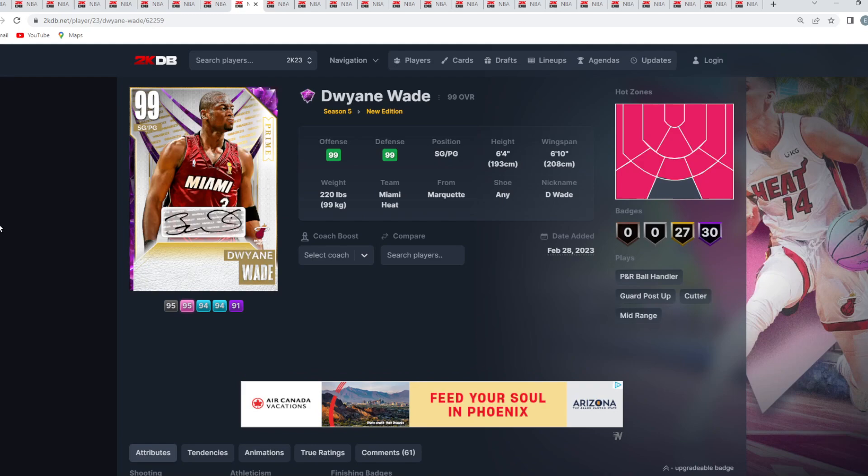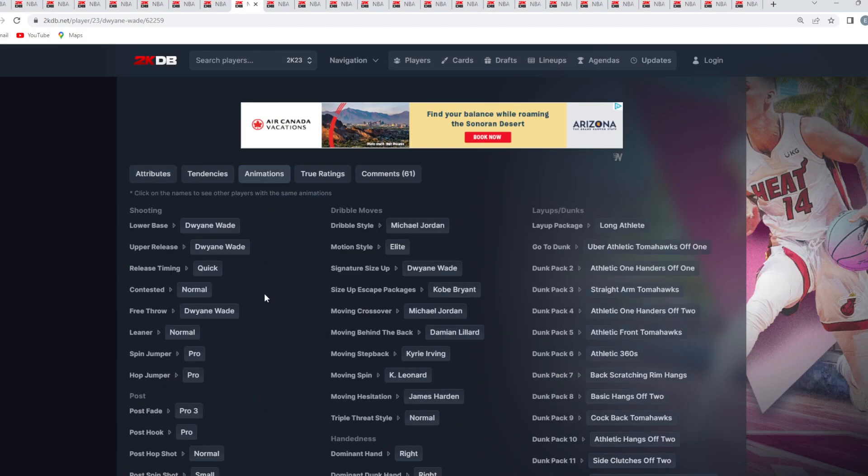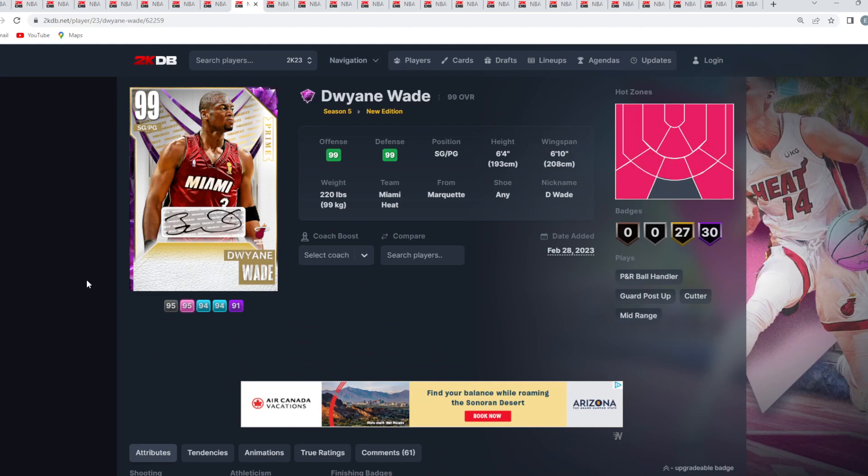At number 8 is Dark Matter Dwyane Wade — a great shooting guard/point guard, 6'4" with a 6'10" wingspan. Besides his jump shot, this card is super elite. He's held back only by his jump shot being on quick timing and kind of a slow release. If he had a better jump shot, he would easily be a lot higher than number 8.